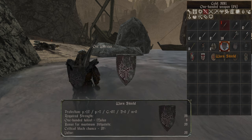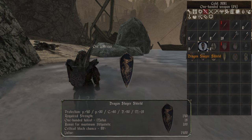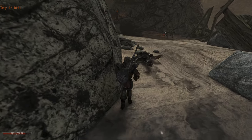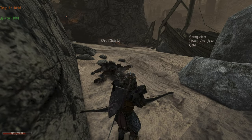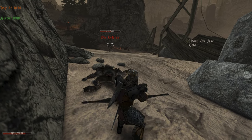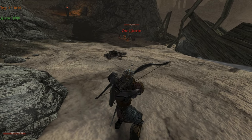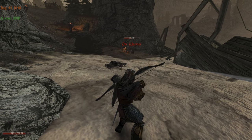Then we can equip the other Shield, this one. Sorry about the brain lag. What's that? Spiny Clam. There are a lot of stuff here. That hit was quite good. We are going to use so many arrows, it's unbelievable. Look at us — we used 8000 arrows.